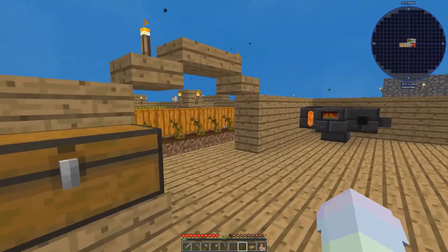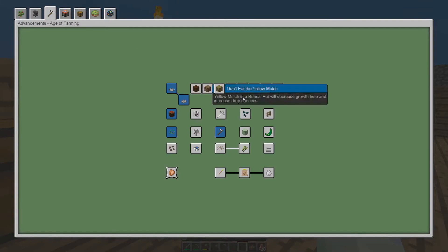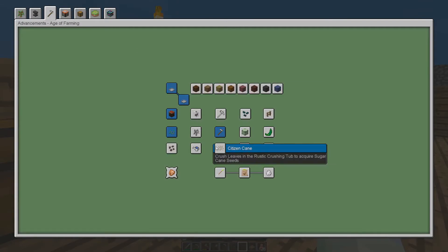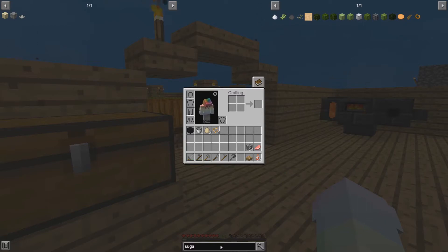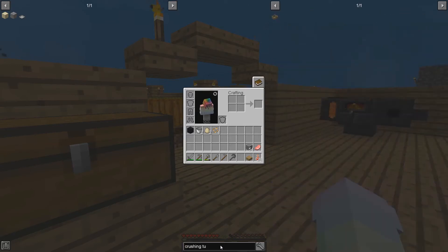Cress leaves in the rustic crushing tub — okay. Leaves in a rustic crushing tub. Rustic — okay, a crushing tub. Oh okay, we can do that! Where is my crushing tub? I swear I have it down somewhere.